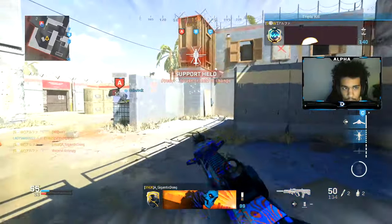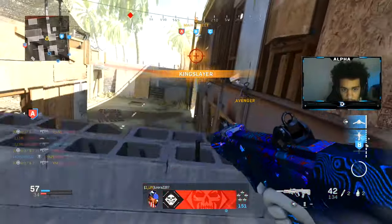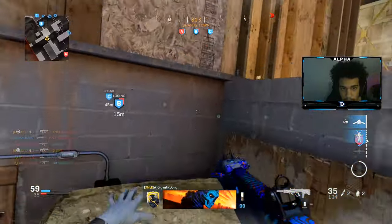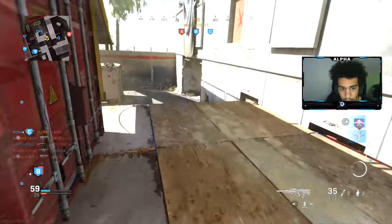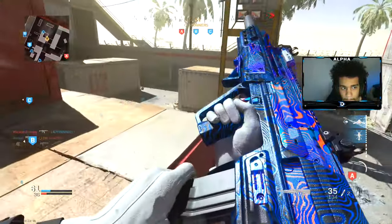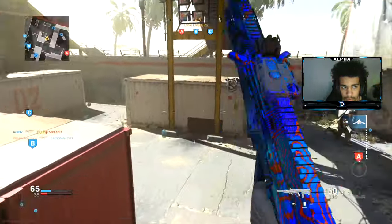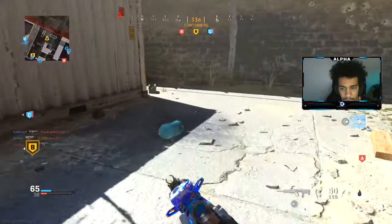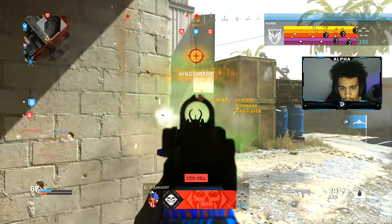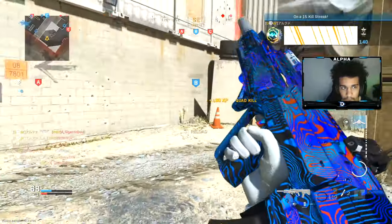Nice! Style three, got a Support Helo — let's go baby! Go this way, we'll throw him off. Go around. Go spot the Support Helo. Yeah, spawns flip at C. Nice, nice, nice.